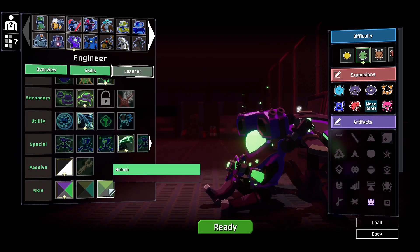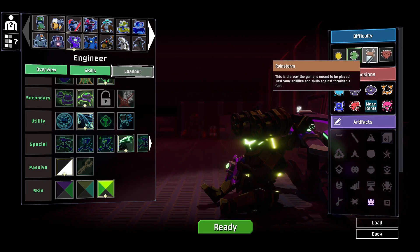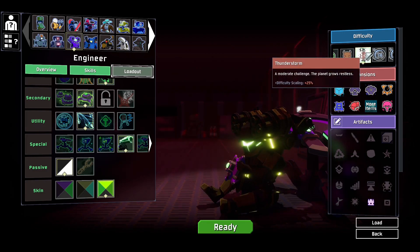What skin are we using? Oh, cool — we'll use that one. For our difficulty, we'll be playing on this new one called Thunderstorm, which is a really nice balance between Rainstorm and Monsoon of the base game, which is exactly what I was looking for. Rainstorm is a little too easy at times and Monsoon can be a little too hard — as you can see in my last video where I lost twice playing it.